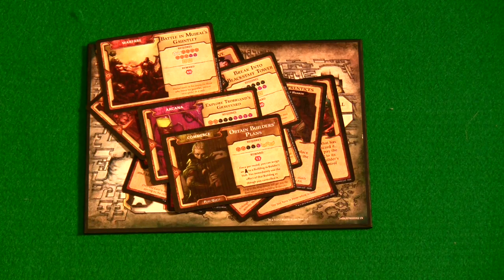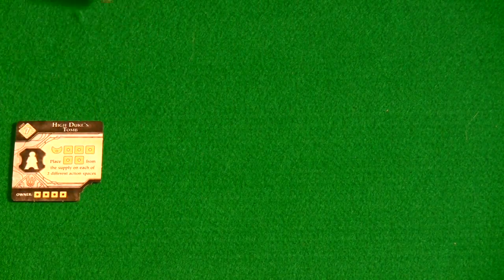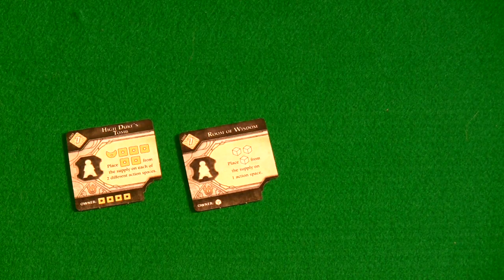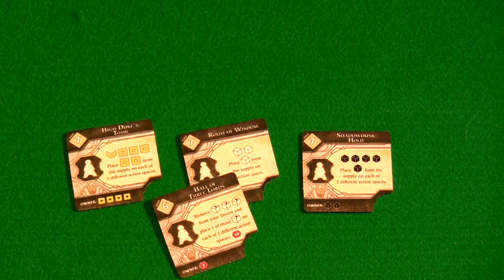Undermountain also has some really cool plot quests like Obtain the Builder's Plans, which allows you to place an agent on a building in Builder's Hall that isn't even on the game board and use its abilities once per turn — a really powerful ability. There's also Studying the Librarium, which gives you an action space to play an intrigue card, and as soon as you do that you can draw an additional intrigue card and play it immediately. There are also buildings that let you place adventurers on different spaces — one gives gold and places gold on the board, another lets you take priests and place a priest on an open action space, another takes rogues and places one on an open action space.